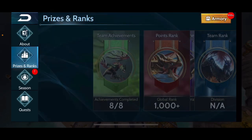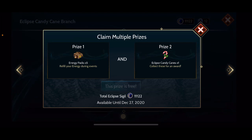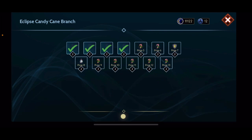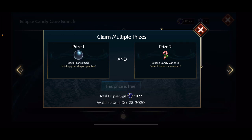Also, some new things in the game: there is a free branch that we can claim daily — the Eclipse Candy Cane Branch. You collect candy canes along the way, and I'm sure at the end there'll be a portrait reward for collecting as many as you could. We've already gotten a free gold chest, some inner fires, timers, elemental embers, energy packs, and we're going to be getting pearls, more inner fires, timers, gold chests, more energy packs, more black pearls, more elemental embers, and at the end another three gold chests.